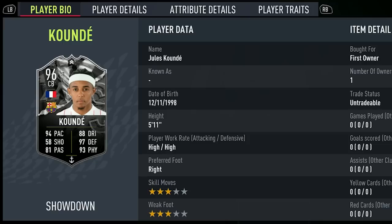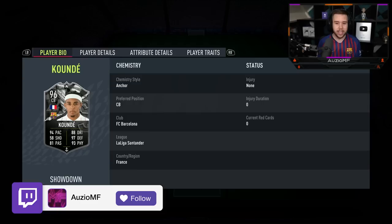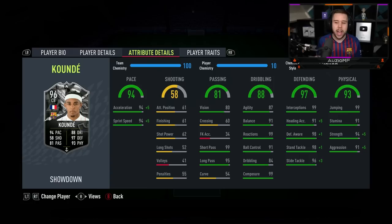He has got 94 pace with 88 dribbling, 97 defending, 93 physicals with 81 passing. He is a 5'11" player with high/high work rates, 3-star skill moves and a 3-star weak foot. The chem style: Anchor.